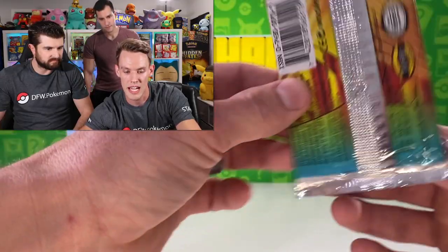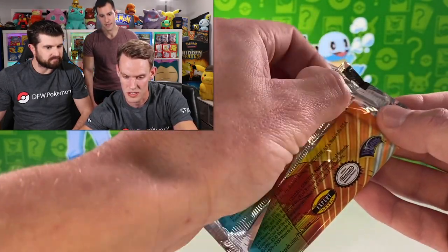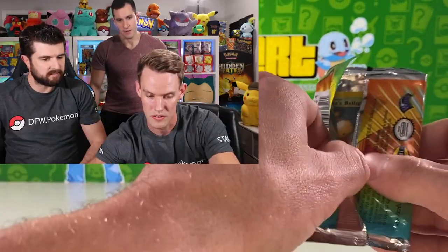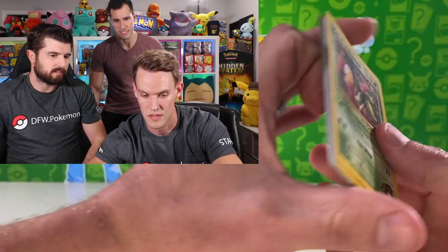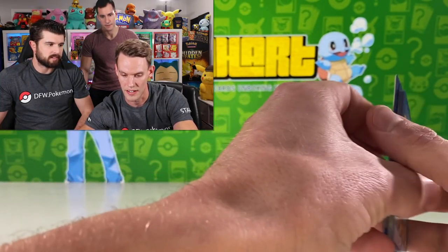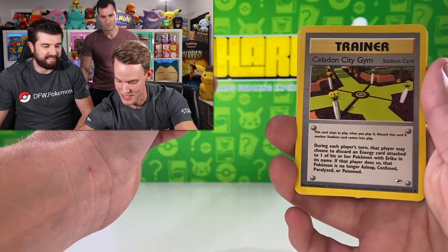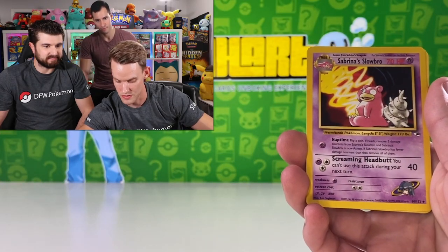Let's mix it up a little — let's do a Gym Heroes pack. What is the card trick for this one? I'm pretty sure it's just three cards. It wasn't like the Neo sets that have two cards — yeah, Neo Genesis is different. So yeah, three cards for that one, just flip them over and see if it's a holo. Got the Gym Heroes pack here.